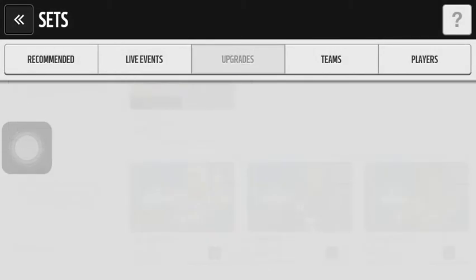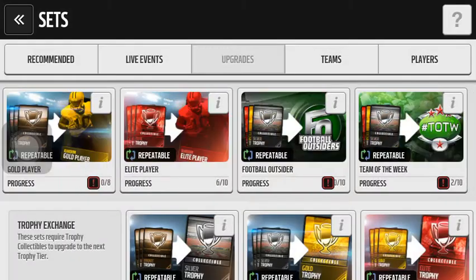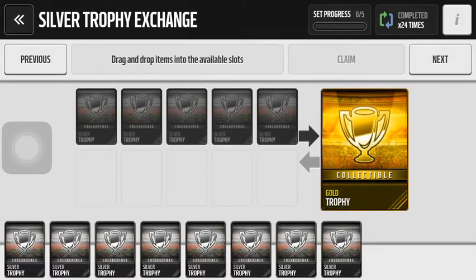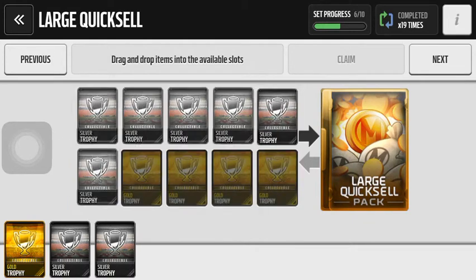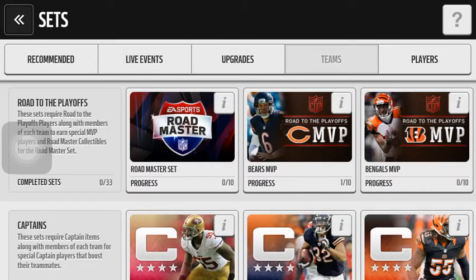But let's see what other sets we can do while we're here. Doesn't mean to click on that. Let's see if we can get Team of the Week. Nope, we cannot — we have one gold trophy. Don't think we have that many silvers either. I need three more gold trophies, but I don't think we're going to be able to get those. I don't think I have any sets with gold trophies in them.